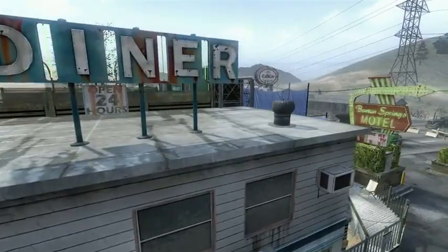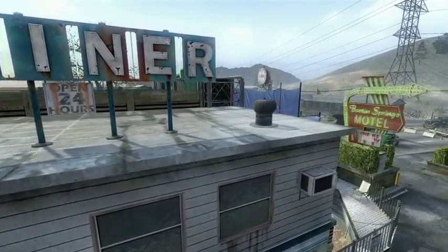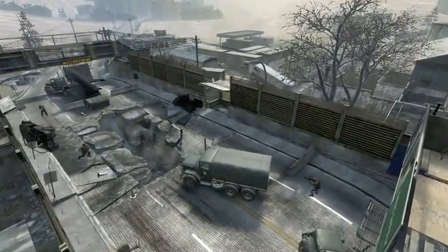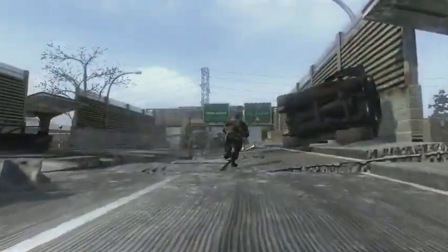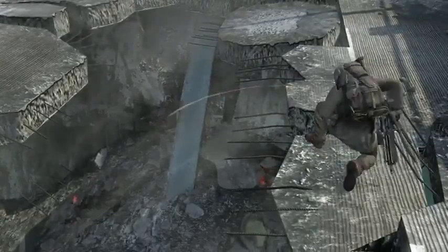Convoy is inspired by old-school Americana related to fears of Soviet invasion of the time. We have a United States convoy that was hit by a Soviet ambush. Snipers will enjoy this map, but run and gunners will have no problem getting around the map really quickly. Throw a couple of grenades down through the damaged floor in the bridge.